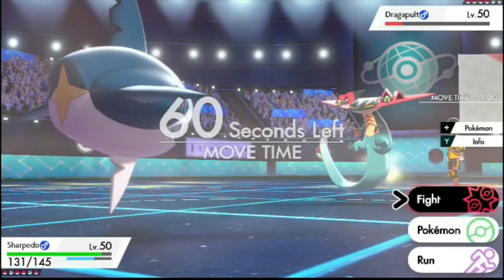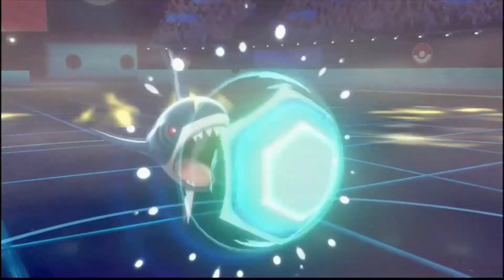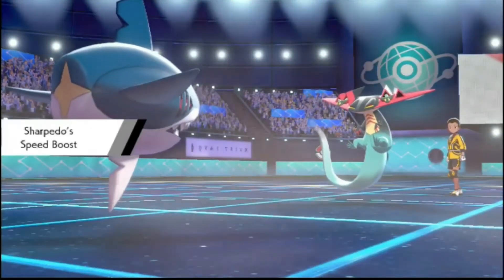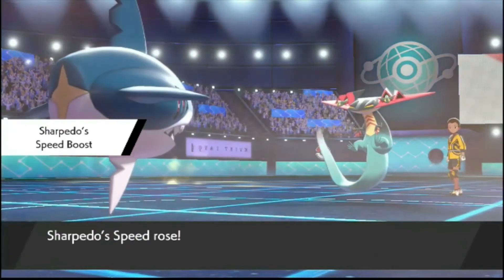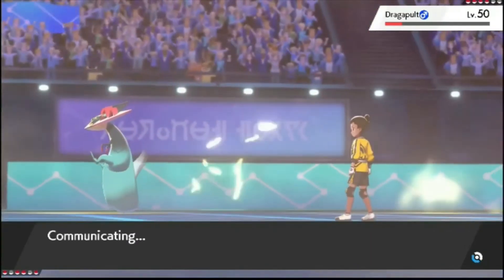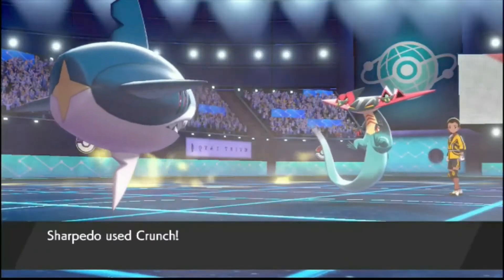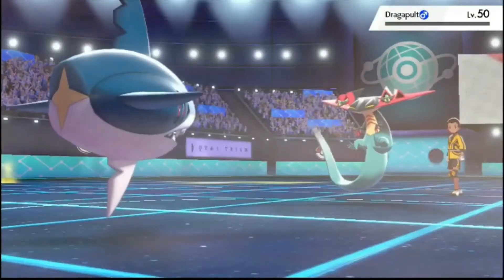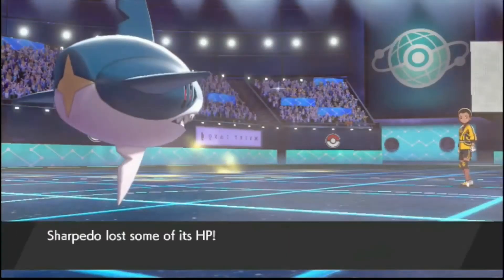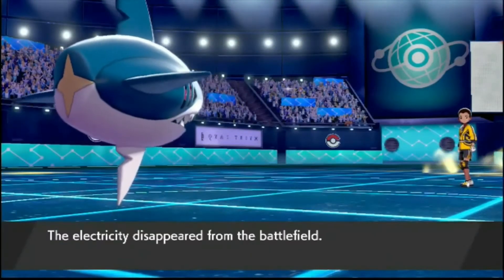In comes Sharpedo. I can just Protect here to get the speed boost and then finish it off. Thunderbolt — so it's not a choice item. Speed boost. He's got Thunderbolt in the terrain. He's not Scarfed, so now I'll be faster. I can just Crunch. And he's left with Torkoal, Cinderace, and something. Dragapult goes down. Speed boost, Adamant Life Orb Sharpedo is actually so good — just get that Protect to make yourself faster than anything. The sunlight fades, which is good for us because now Flip Turn is going to be doing more damage.